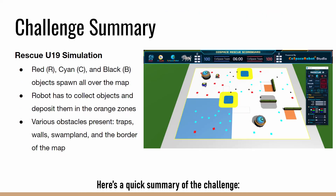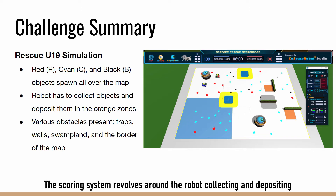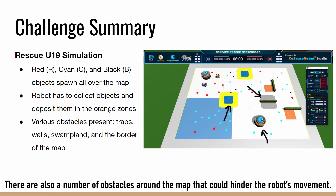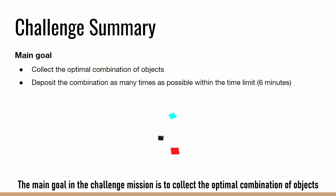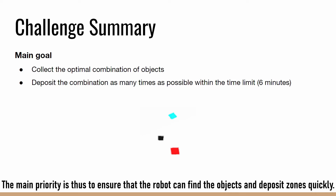Here's a quick summary of the challenge. Red, cyan and black objects will spawn all over the map in specific regions. The scoring system revolves around the robot collecting and depositing the objects into the orange zone, and points are scored upon pick up and deposit. There are also a number of obstacles around the map that could hinder the robot's movement. The main goal is to collect the optimal combination of objects and deposit as many times as possible within the time limit to maximize the score. The main priority is thus to ensure that the robot can find the objects and deposit zones quickly.